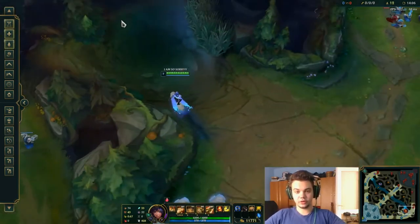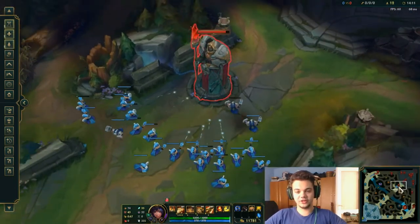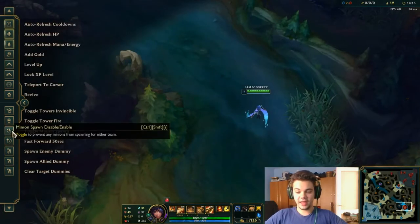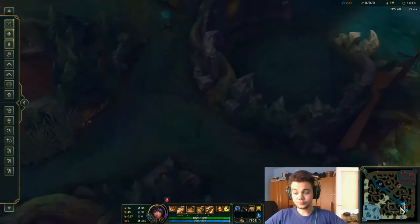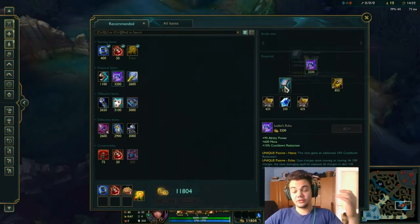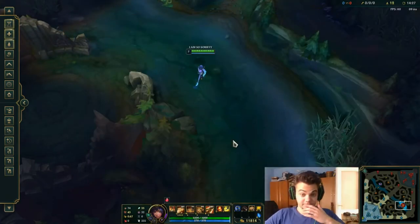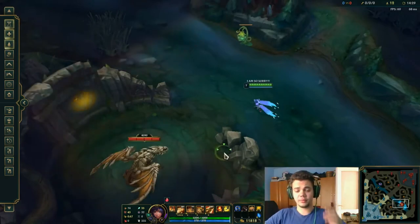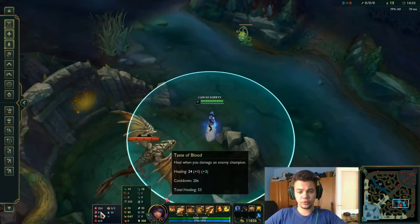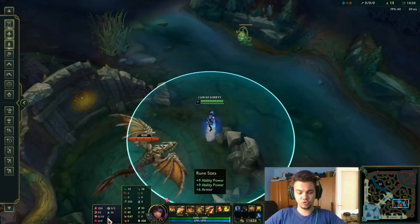In order to make your life easier, you can play with GLP. For absolute beginners, I recommend these runes: Electrocute, Taste of Blood, Eyeball Collection, Ravenous Hunter, Biscuit Delivery or AP Tonic, and rune stats. Basically, choose the last rune based on matchup — if it's an AD assassin, get armor; if it's an AP matchup, get magic resist.